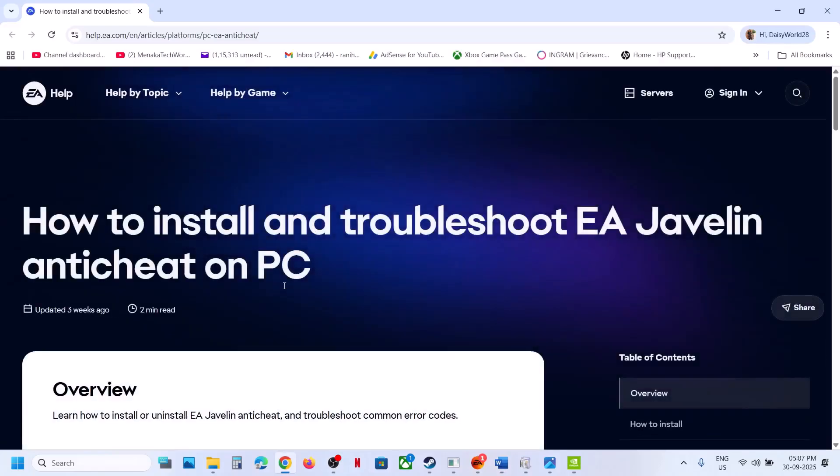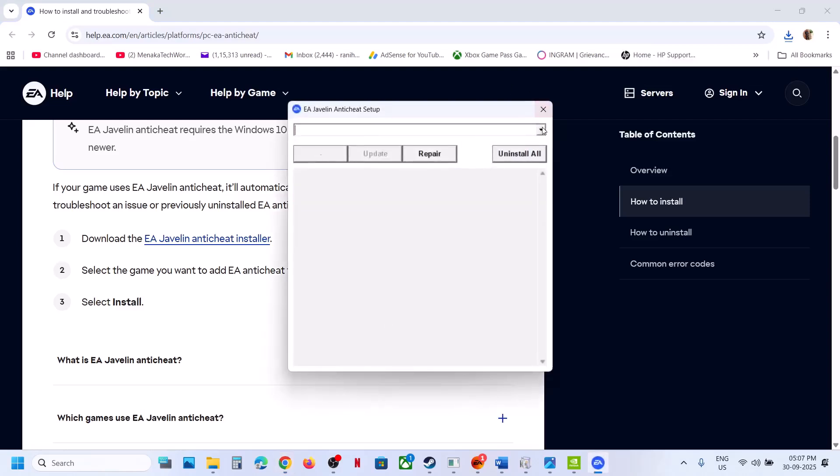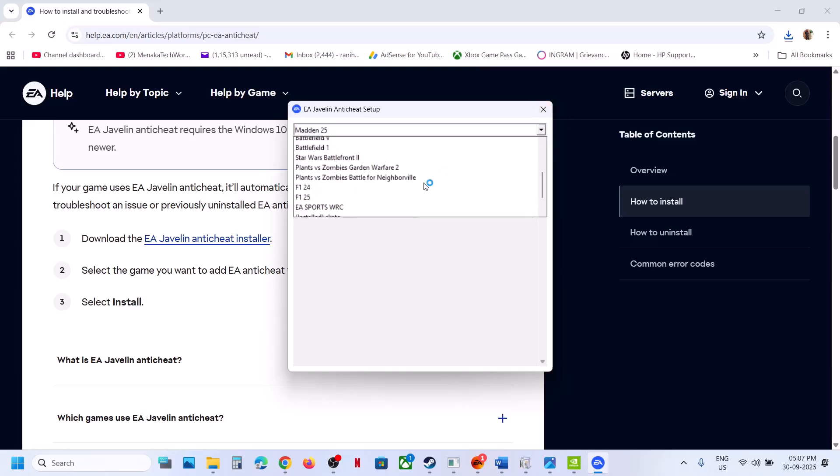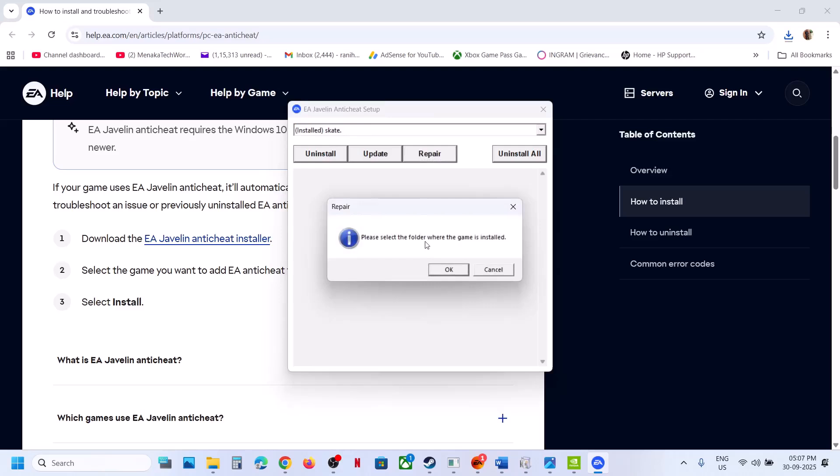The link will take you to the EA website where you can see the EA Javelin anti-cheat installer. Run the EXE file, let it complete, click on it, click Yes to allow, and then select Skate from the list, scroll down, select Skate, and click on Prepare. Click OK.